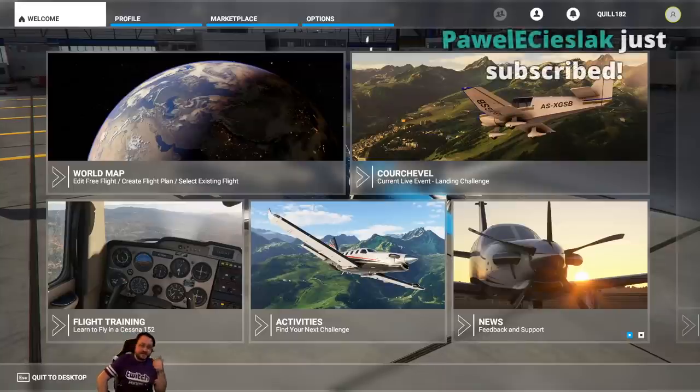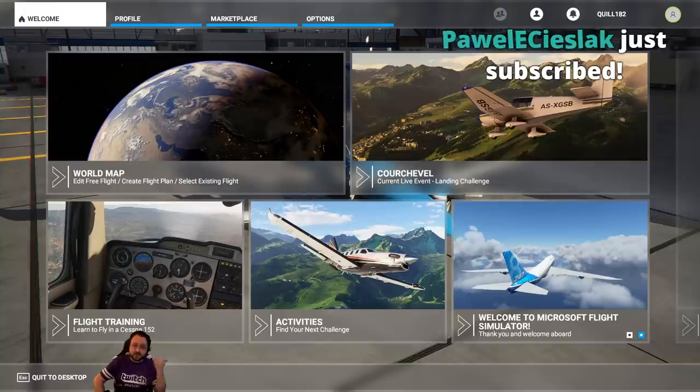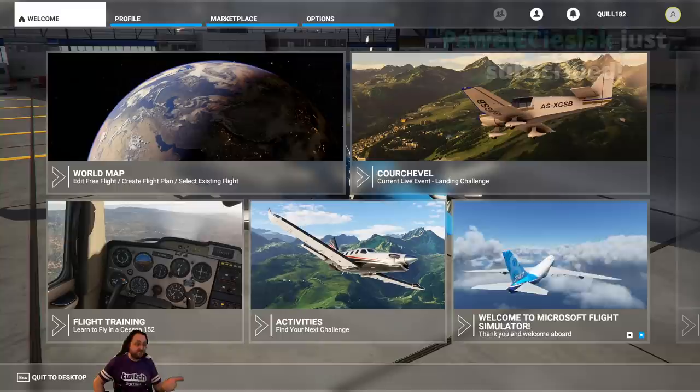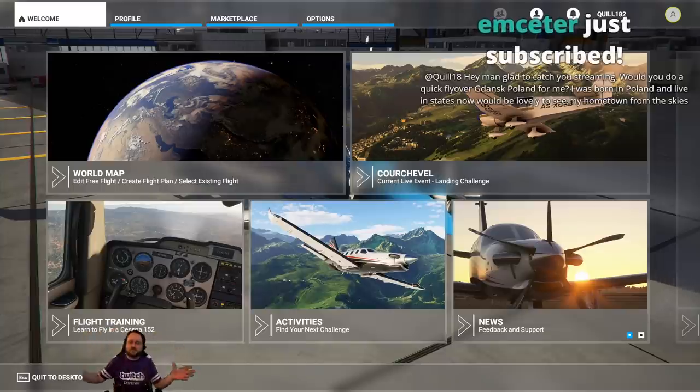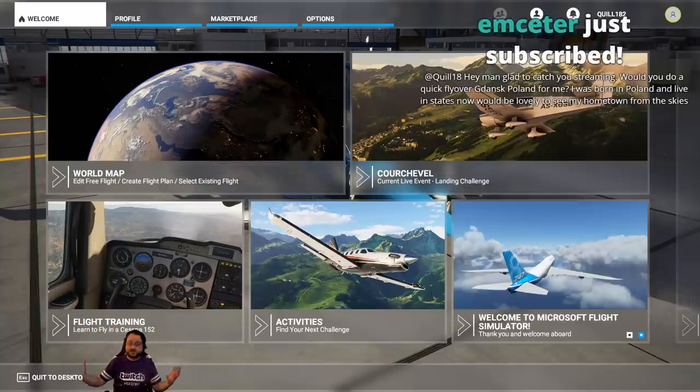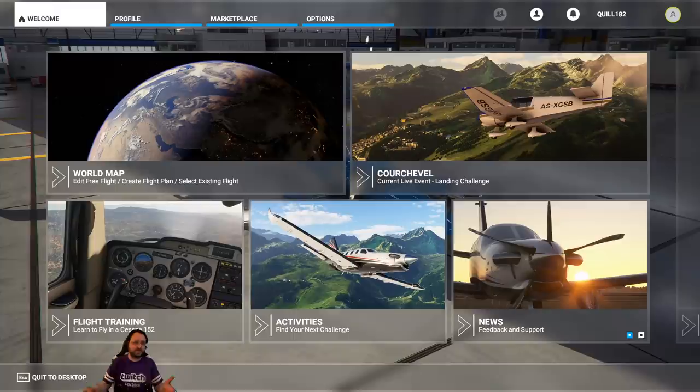Things planned for today include a flight around San Francisco, which I'm really excited about because it's gorgeous and it's somewhere I've been so I can actually talk about it. We get tons of requests from various Scandinavian regions, so I'm going to do a flight in Norway and check out some fjords — pining for the fjords, really.